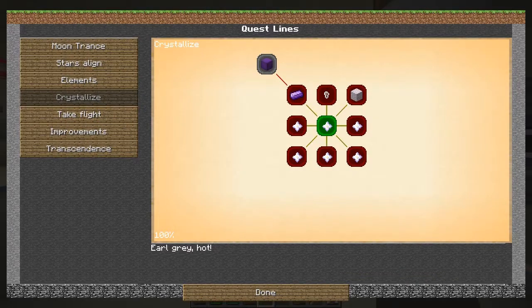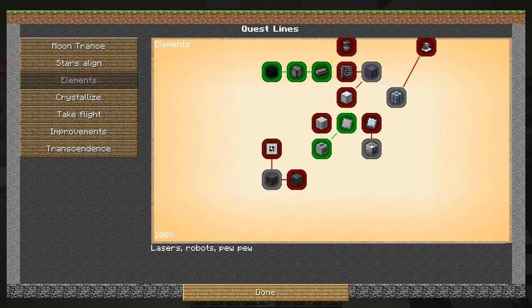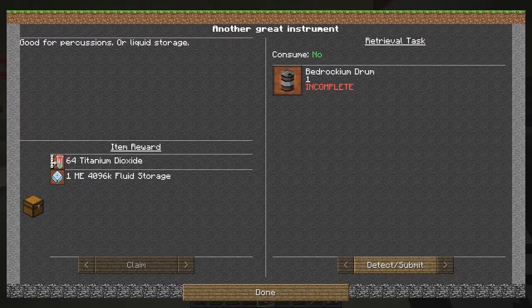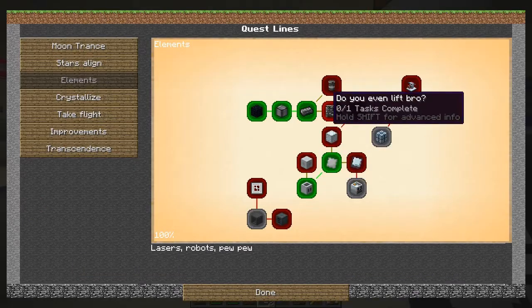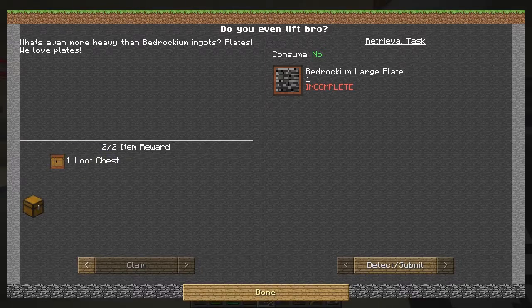So let's have a look - where is it now? Elements - here we go. Detect and claim. So now we get some stuff for the routers. Let's do that one - done. And next one we have to make is a bedrockium drum, which we can do because the recipe for that isn't too difficult. And a bedrockium face plate - large plate - basically that becomes Tinker's Construct I think. We get 10 XP and a loot chest - that's good.